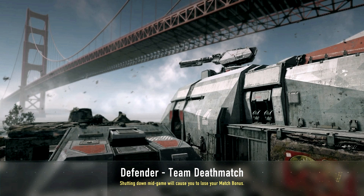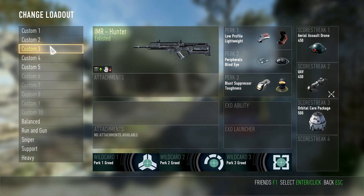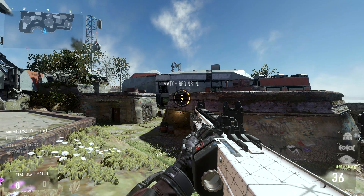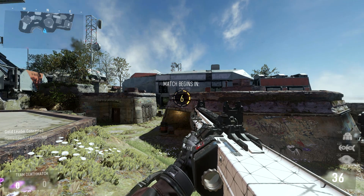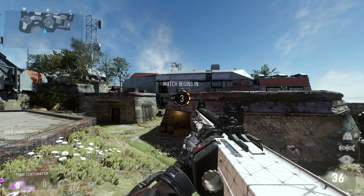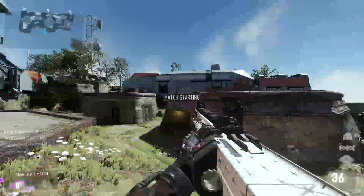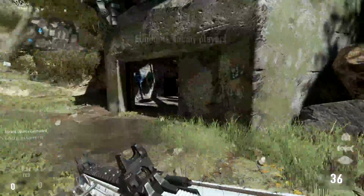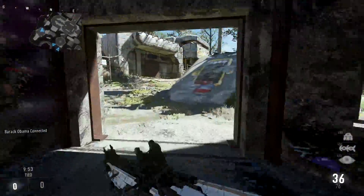What is going on guys, Lone here bringing you another Call of Duty Advanced Warfare gameplay. I am playing on Defender and I'm going to be using the IMR, which is a burst assault rifle — supposed to be one of the best in its class. I prefer the HBRA3 myself. I'm using the Enlisted Hunter version. I do not have any attachments unlocked as of yet, but it's going to be live commentary.